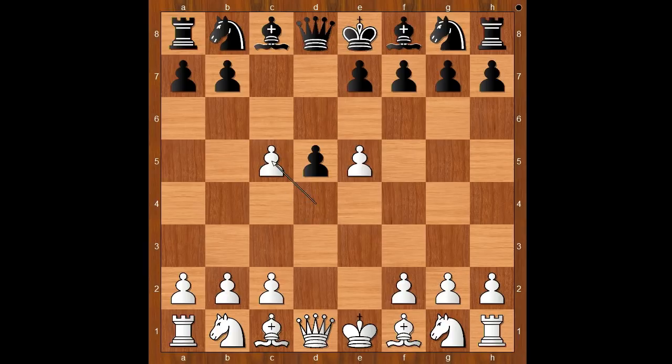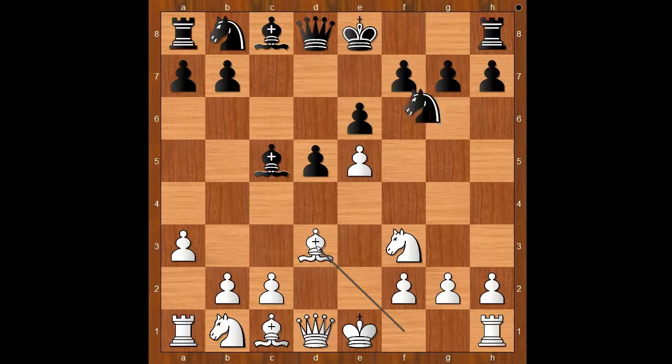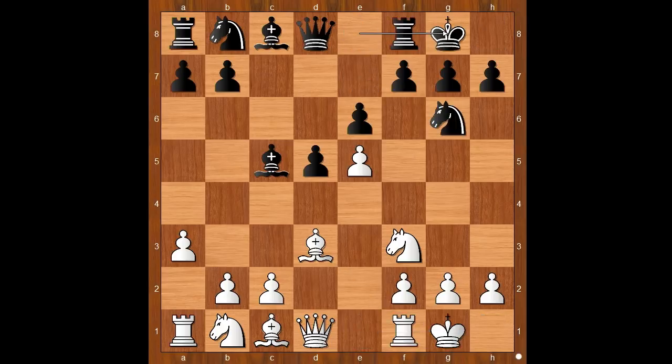d takes on c5, e6, knight to f3, bishop takes on c5, a3, knight to e7, bishop to d3, knight to g6 — and both players castled kingside. White to move. How would you continue?